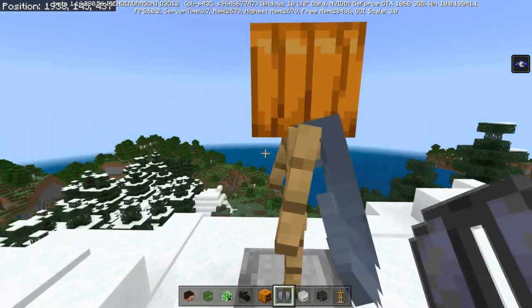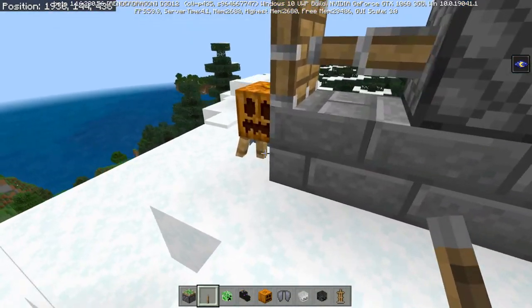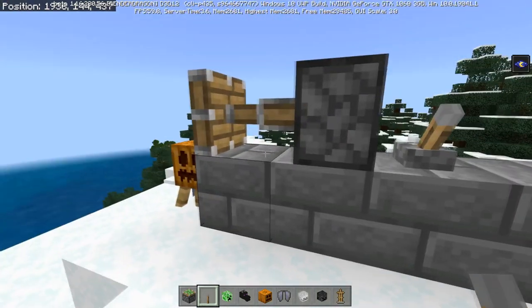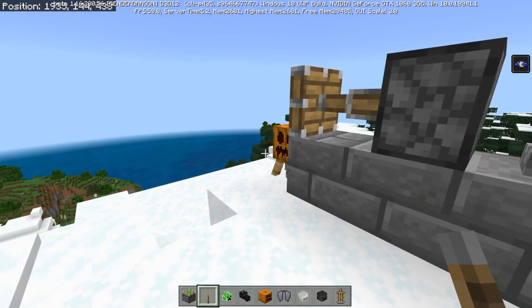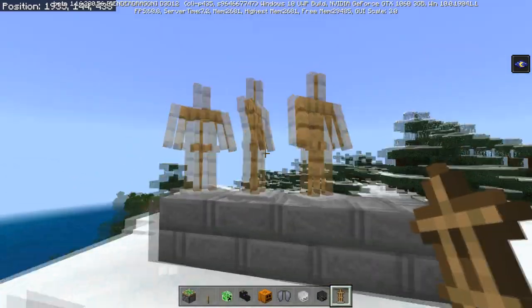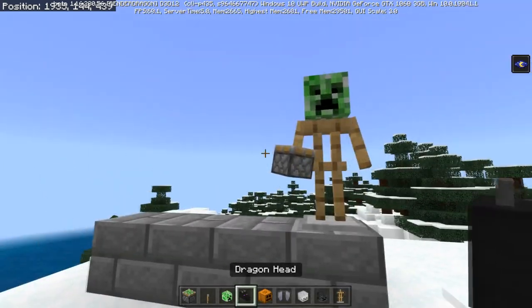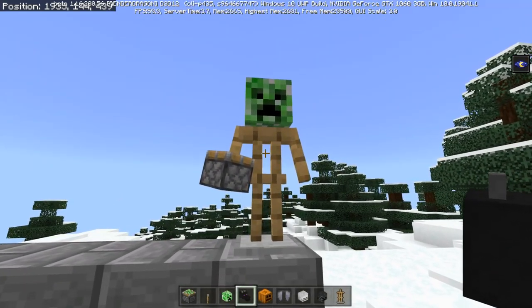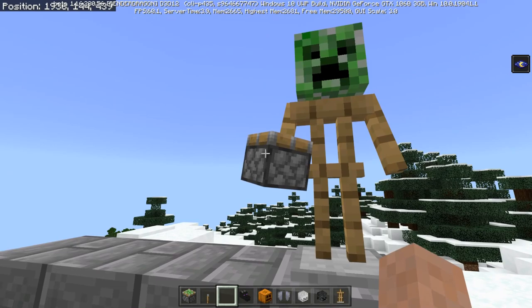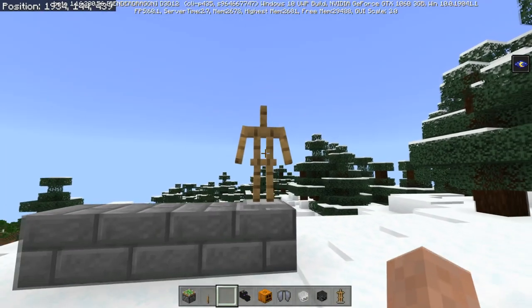Since armor stands are entities, you can actually push them with pistons, and you can also move them with water or bounce them around with slime blocks. You can also place them in different directions — diagonally or facing forward. If you want to remove any items from an armor stand, just hold nothing in your hand and right click the item you want to remove, including the head slot.